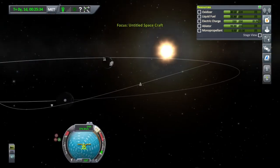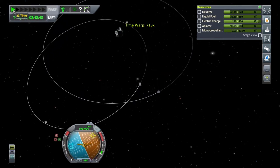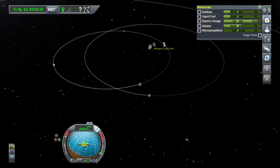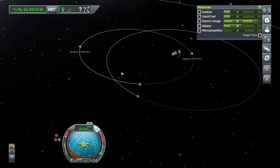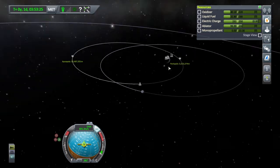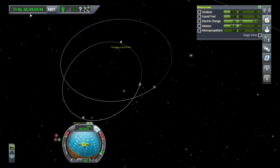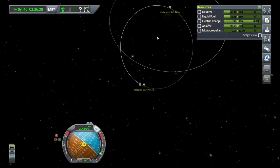I'll fast forward through the rest. We've left the moon's sphere of influence. We've got a periapsis on Kerbin of 2,213,000, so I'm going to fast forward all the way around to my apoapsis, burn retrograde there, and bring it in. I want to bring it in to about 35,000 because we'll be going quite fast — about 3,200 meters per second — by the time we reach Kerbin's atmosphere.